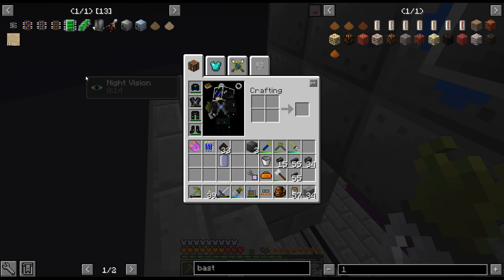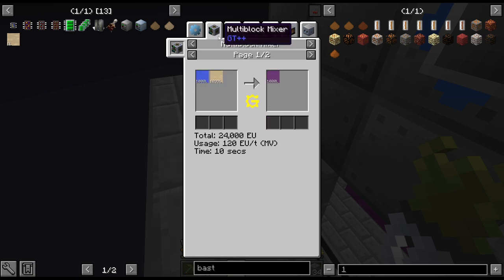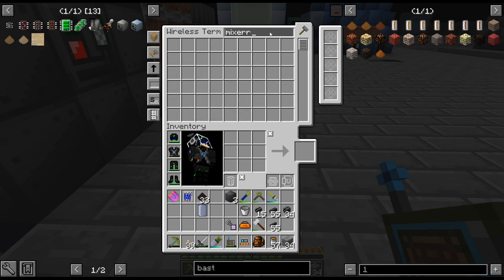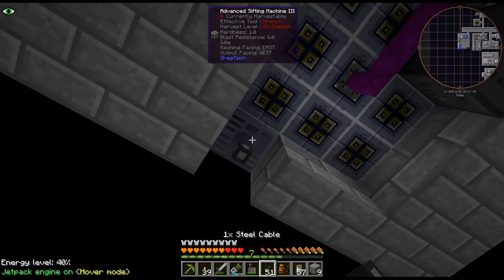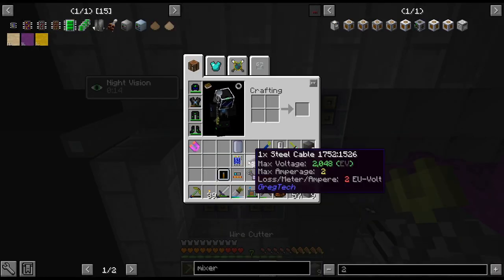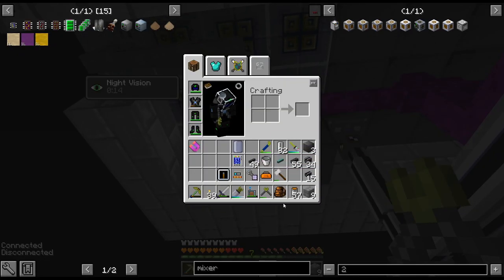I should just do a mixer — that way I wouldn't have to worry about cells. Yeah, that's like a big mixer though. Well, I guess I have it all — I mean, I already have it crafted up. And it doesn't matter if we're only doing the one recipe. Gone ahead and got the next part done, which is the mixer. I think it's just going to be easier if we do the multi-block, so gone ahead and done that.